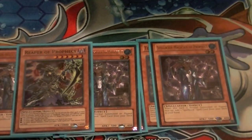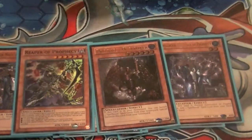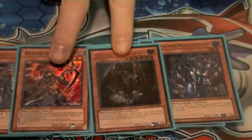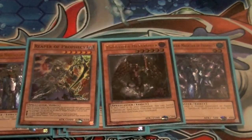One copy of Reaper — this guy has three effects. If you have three or more spellbooks in the graveyard it gains 600 ATK. If you have four or more when it's normal or special summoned, you can add a spellbook to your hand. Five or more lets you special summon a level six or higher dark spellcaster. That's why I'm running Prophecy Destroyer — when it's in the graveyard you can banish three spellbooks to special summon it. These two work very well together.